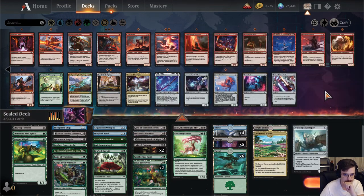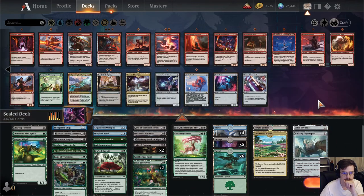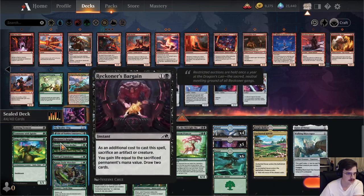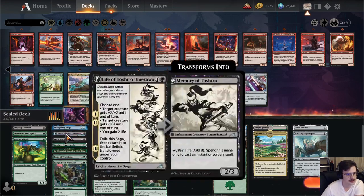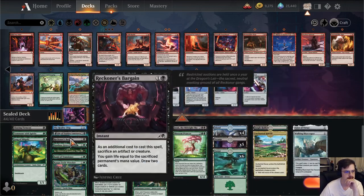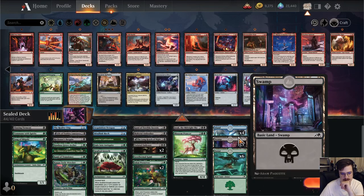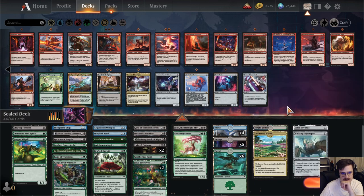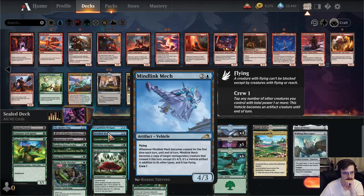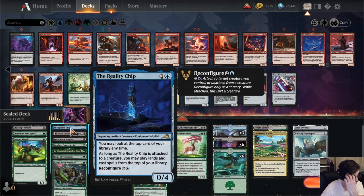I like Walking Skyscraper. Fear of Virtue is probably playable here. I could see a Network Terminal coming in just to enable some of this. Feels like we want to play black though — it's most of our best removal. It has Jinji. We're looking at 17 lands currently. We don't splash the mech, but we do for the Octopus. The Reality Chip is very good.